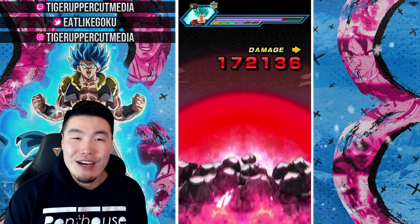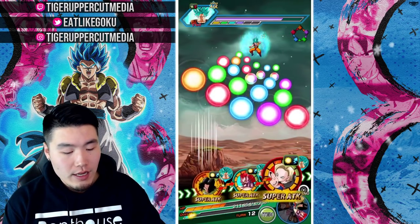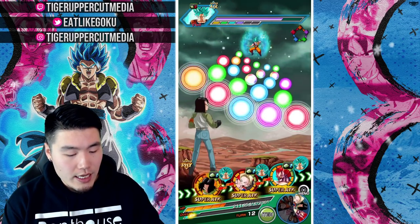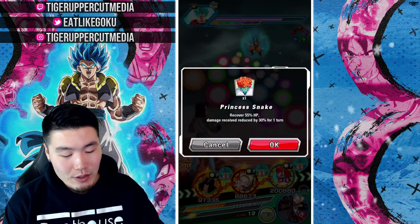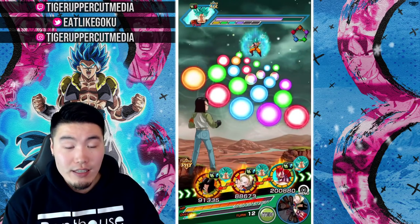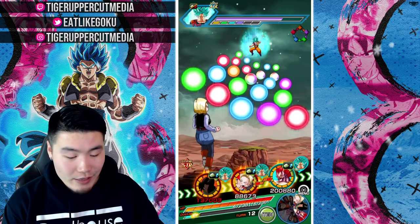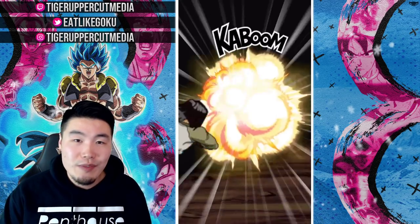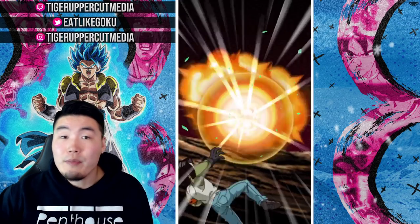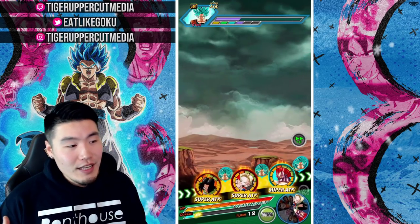If you guys have him, definitely Extreme Z Awaken him as soon as possible. If you're struggling with Super Battle Road or Extreme Super Battle Road — the Androids category one, or the Extreme AGL Extreme Super Battle Road — I would definitely recommend putting him on one of your teams and see if it helps. He will definitely make a difference. The only thing I would say is that if you're doing Extreme Super Battle Road, maybe use an item first, like an Icarus, in the beginning so that he can take a few hits.